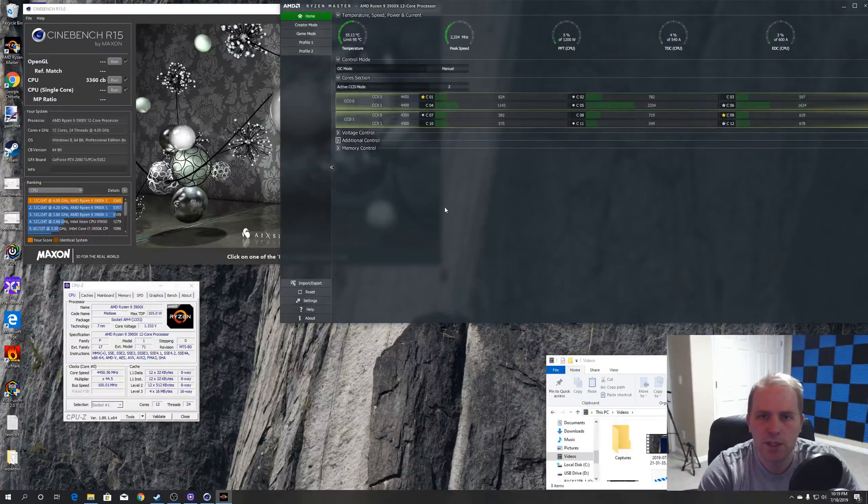Hey everybody, Cameron here with the SeaButters channel. We've been playing around with the Ryzen 9 3900X 12-core processor. Several people, brought to light by Derbauer, have highlighted interesting overclocking dynamics with the 3900X in terms of clocks per CCX. What we found is there are usually one or two core complexes that are much better than the others — generally core complex zero and one are the stronger ones, while the second chiplet tends to be much weaker.